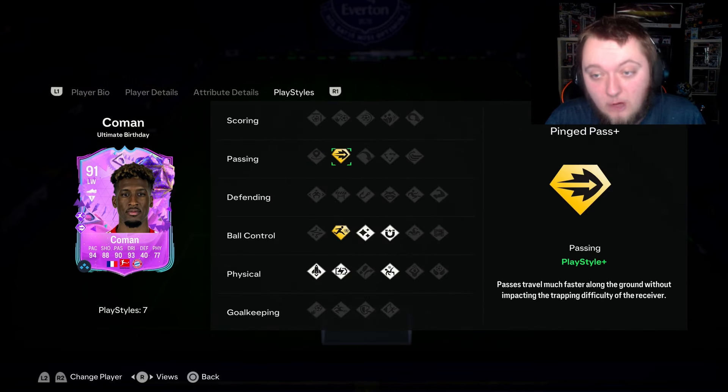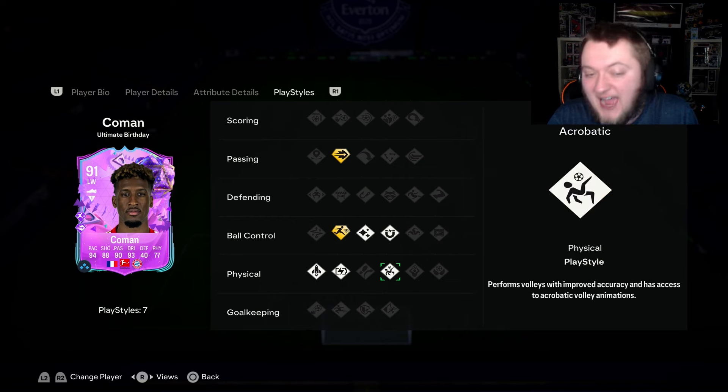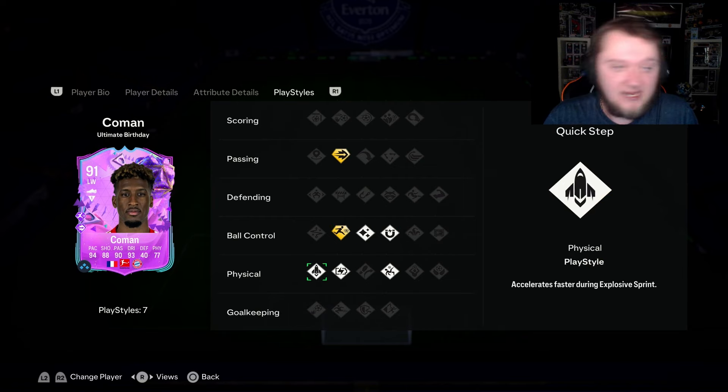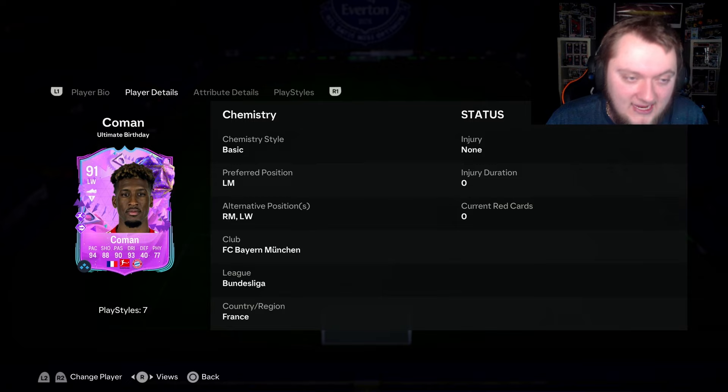In terms of play styles he's got Ping Plus, which is very good on forwards, Rapid Plus, Flare, First Touch, Acrobatic, Relentless and Quick Step. His alternates aren't the best. He comes out as a left mid but can play right mid and left wing as well.